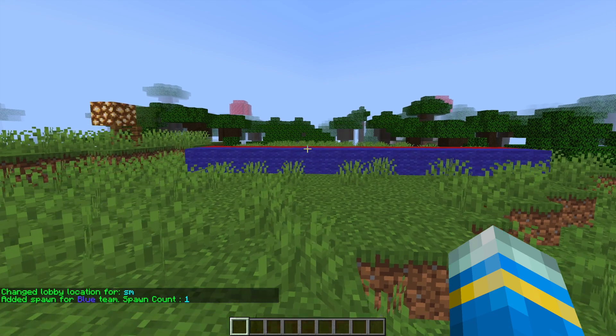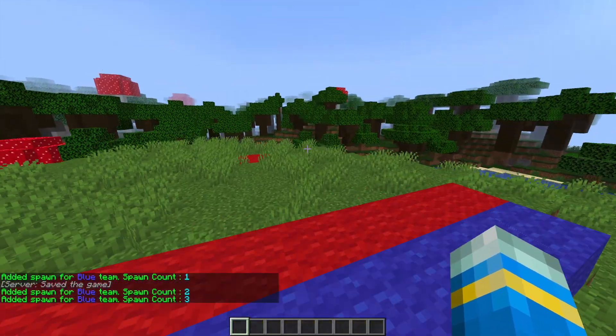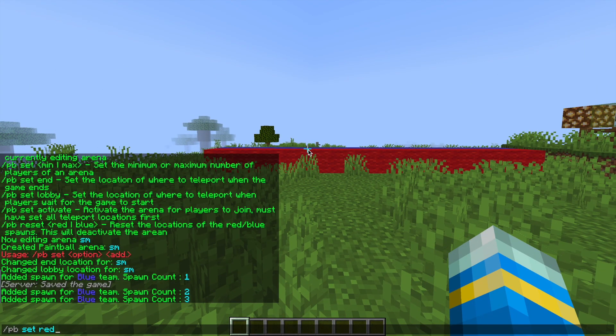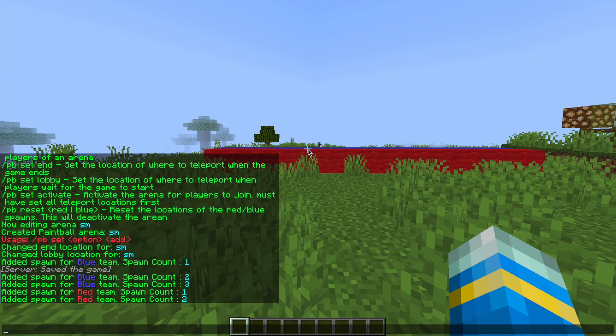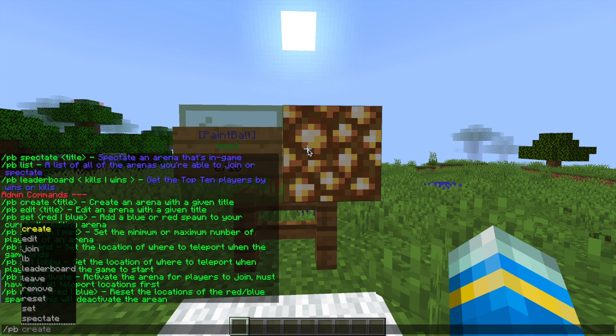Set the blue spawn point, and you can set multiple different spawns for blue by repeating the command /pb set blue. Then hop over to the red side and repeat the same command with red: /pb set red. You can set as many spawns as you want, depending on how many players you want in your game. Once that's done we're almost finished — go back to the lobby.